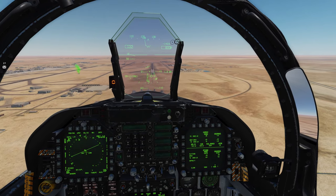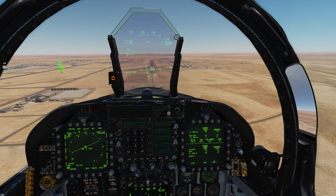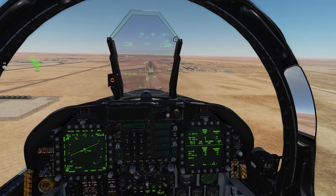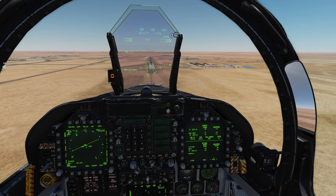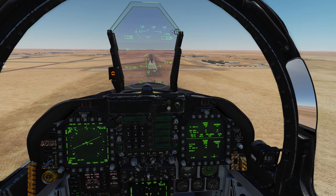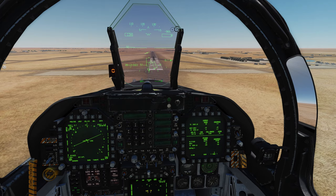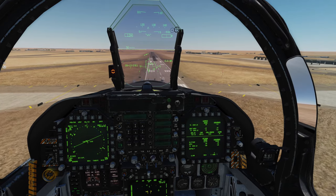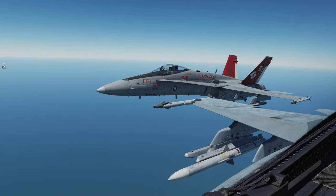Once you understand what it means to fly that on-speed angle of attack and you're comfortable with the patterns in and around the airfield — described in both the in-game and Matt Wagner tutorials — I recommend that you do touch and goes on the airfield over and over again. You'll get more repetitions this way. It's easier to set up a custom mission, and you can get a ton of practice flying the same pattern you'll use at the carrier.